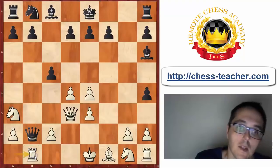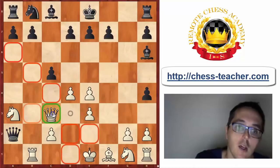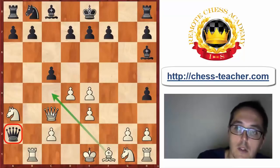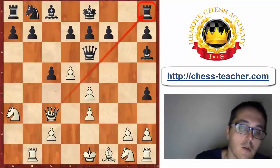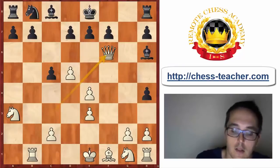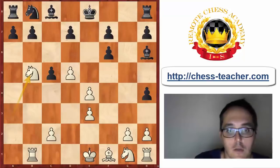White plays Rb1. The queen goes to a2, and now the very strong resource Qc3 appears — the queen on a2 is in a very bad way. The queen should immediately leave and go back to e6. But now with d5, White is attacking the queen on e6 and also the rook on h8. Therefore Qf6 is forced, and after the exchange on f6, exf6, White goes Nb5 targeting the c7 square.